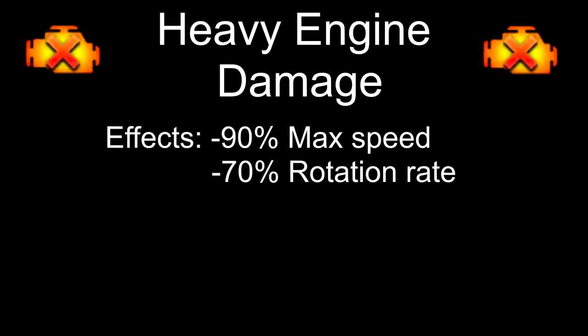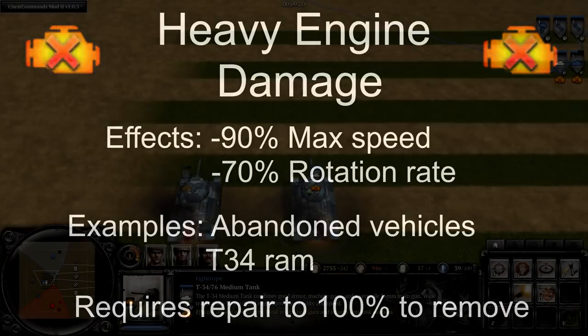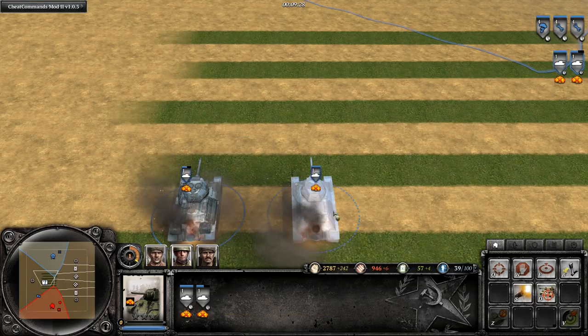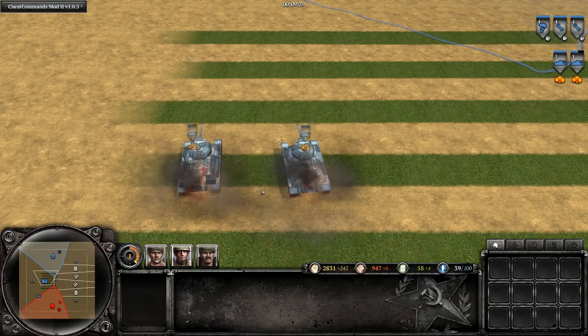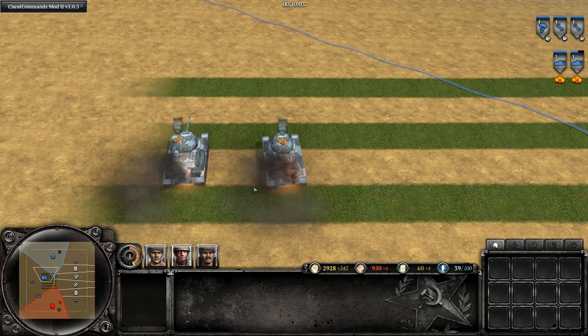Next up, we have heavy engine damage, which inflicts a 90% reduction in max speed and a 70% reduction in rotation rate. This is quite a rare critical, applied to vehicles when they are abandoned and by T-34 RAM. It also requires repair to 100% health to remove. Here we have a T-34 with heavy engine damage and another one that also has engine damage from a mine and an anti-tank grenade. After a race sped up by 300%, their speeds are identical, demonstrating that these permanent criticals do not stack — only the most severe one is applied.